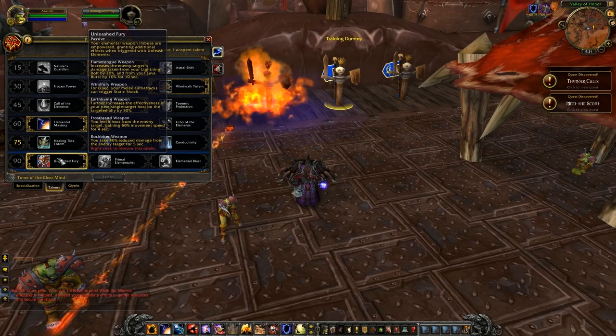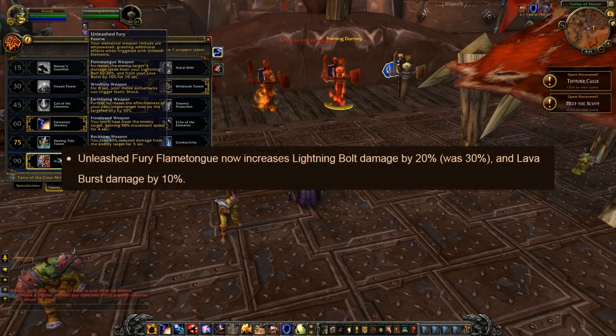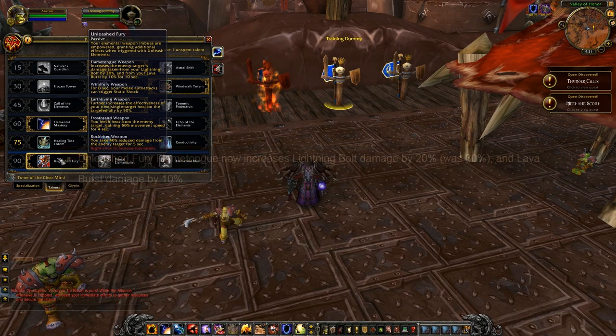Unleashed Fury Flametongue now increases Lightning Bolt damage by 20% — it used to be 30% — and Lava Burst damage by 10%. This is a slight nerf for enhancement shamans, but it's a buff for elemental. I haven't actually played around with it yet, so I'm not too sure whether it's worth taking.